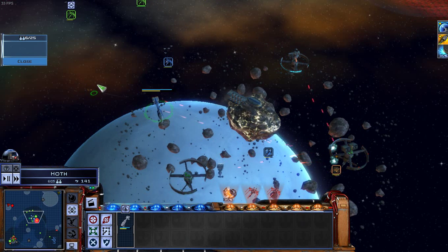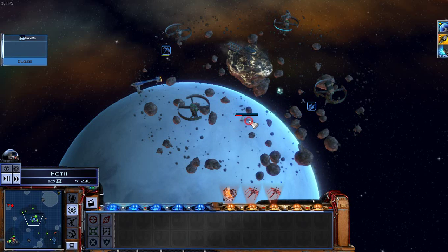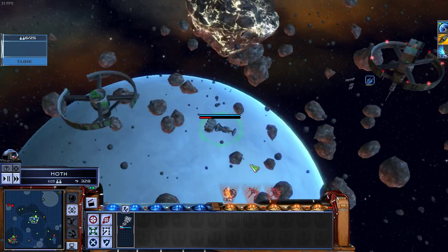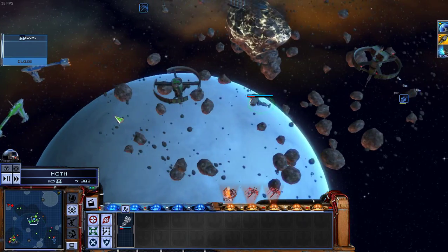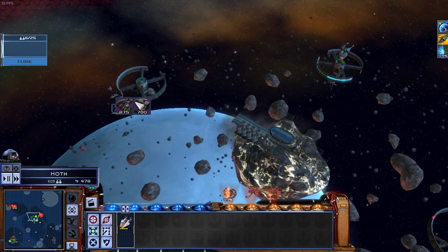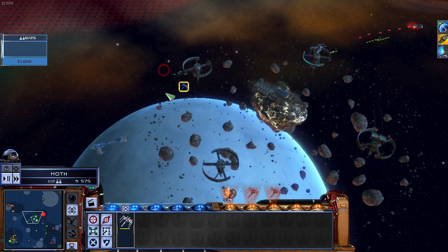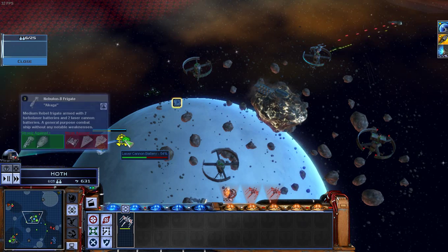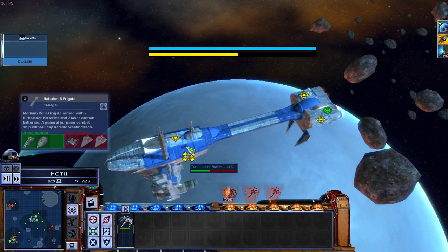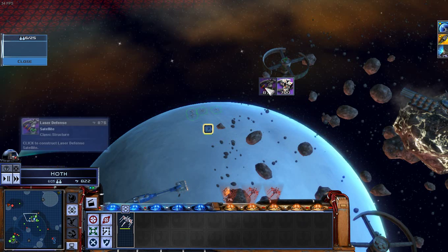We've got some more enemies encountered. Get out of the asteroid field. The Corvette is alright-ish. We have control. There's another Nebulon B frigate. Luckily we've built a missile defense turret and a laser defense turret. I'm going to build another laser defense satellite if I can. My X-Wings are sort of around. Still have all of my cannon batteries, although they are slightly damaged - my turbo laser and laser cannon batteries.